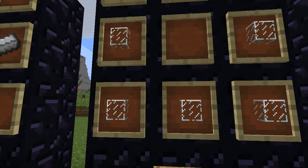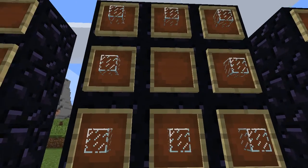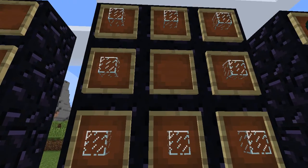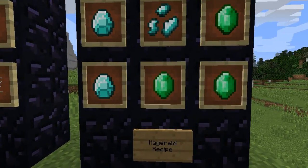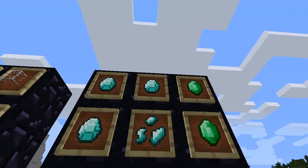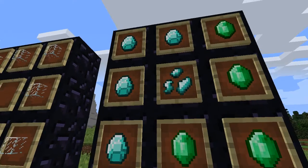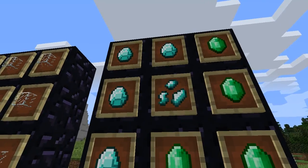Fancy Glass — pretty simple, just regular glass in a square, nothing in the middle. The Majoral now has a recipe. It's four diamonds there, four emeralds there, and a Fractured diamond in the middle. That's how you get the Majoral, so remember that.